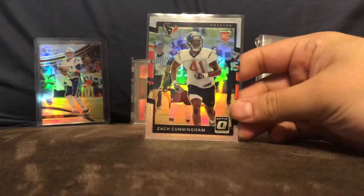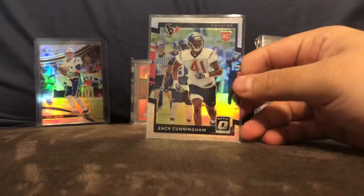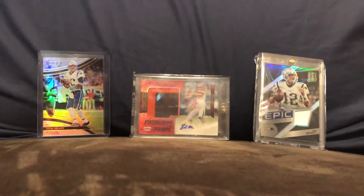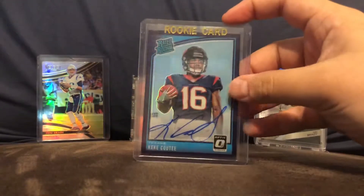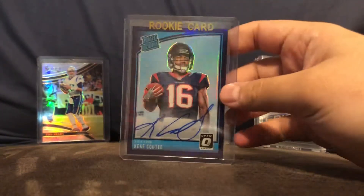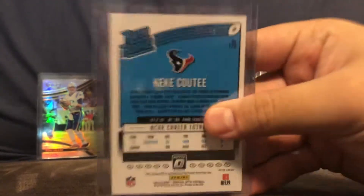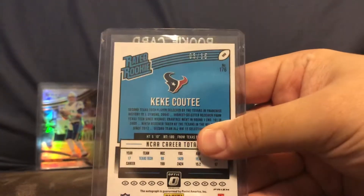Here's a Zack Cunningham rookie card Prism from Optic. Here's a Kiki Kuti purple Optic out of 35.